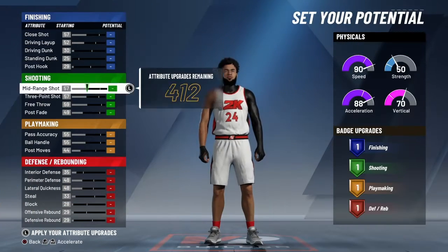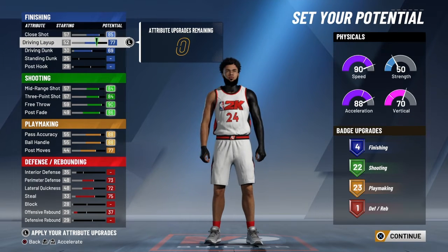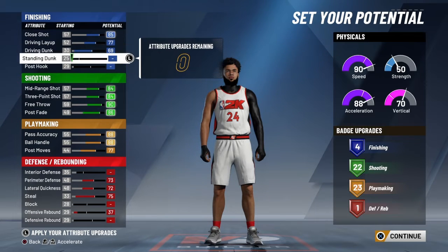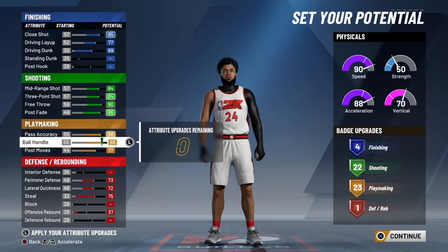The attributes — I'm gonna do that real quick and I'll be right back. 85, 77, and 69 for finishing, so you'll be able to finish. You feel pretty good, and then you want to max out shooting and playmaking.